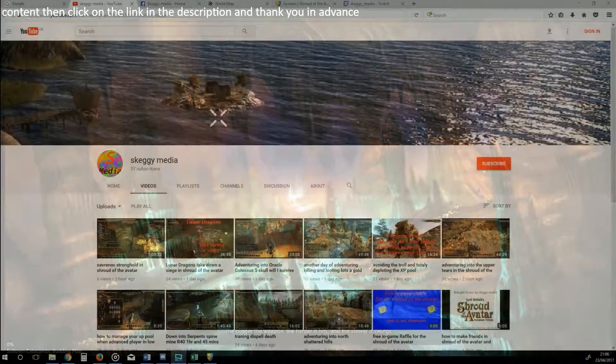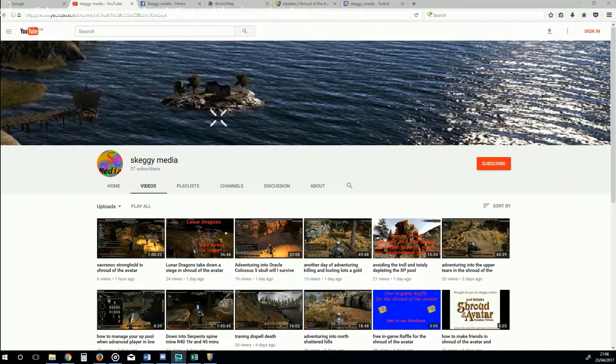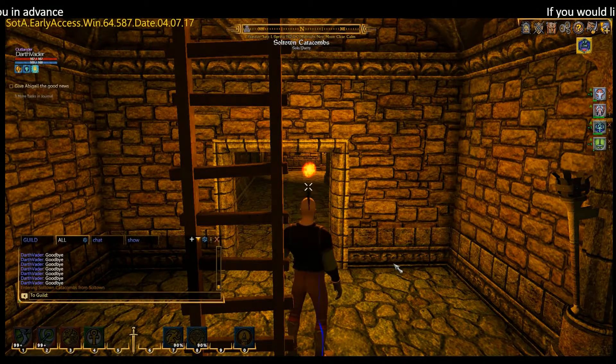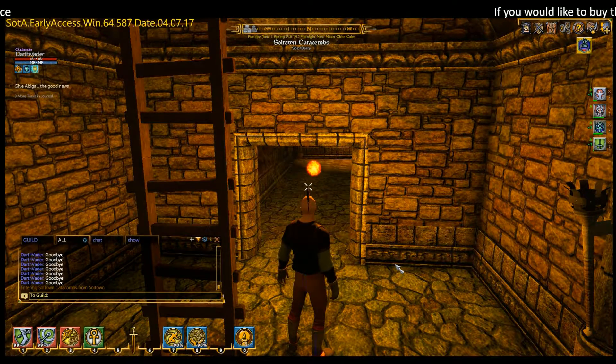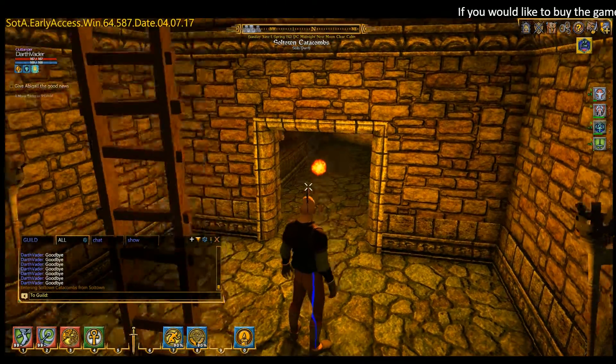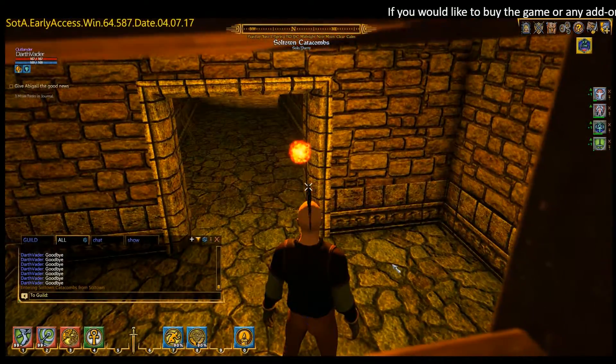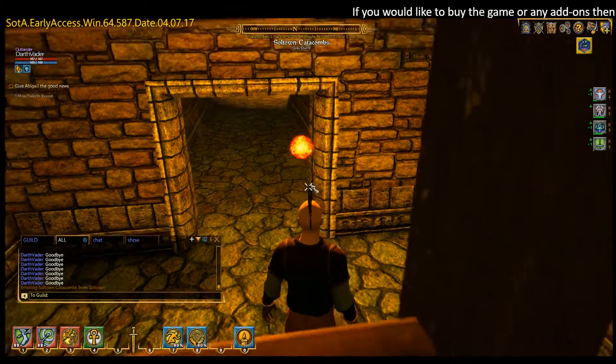Now as that loads, for any people that are new to my videos, if you click on the subscribe button on the YouTube page you'll get to know when I bring out more content. So now the game's loaded, we find ourselves down in the catacombs. If you find it dark, just bring up your light spell.